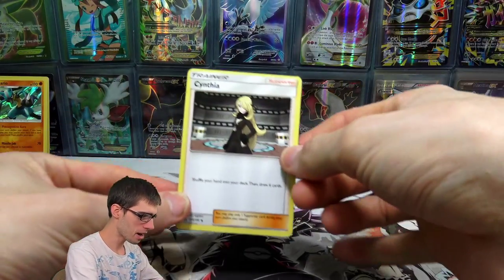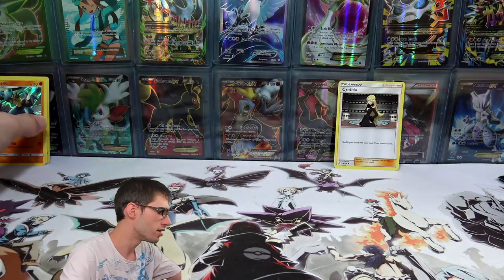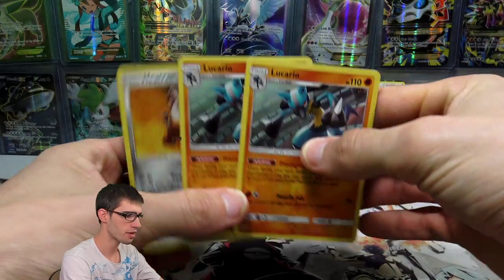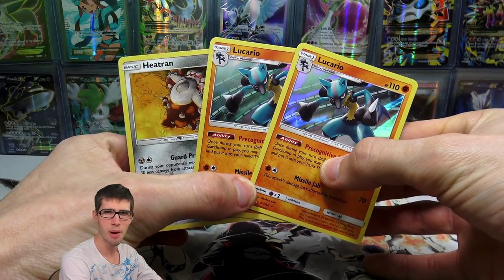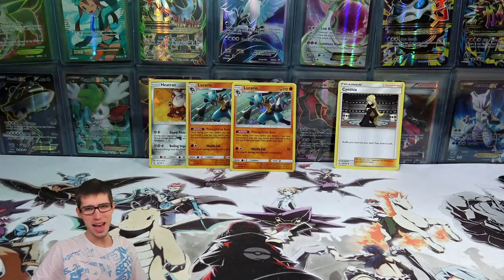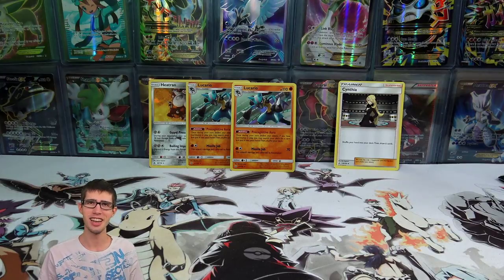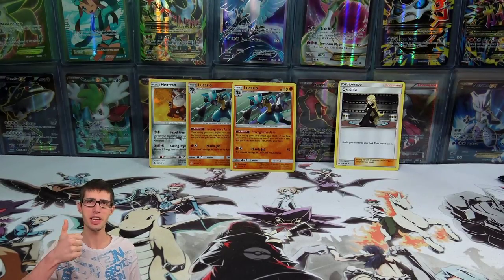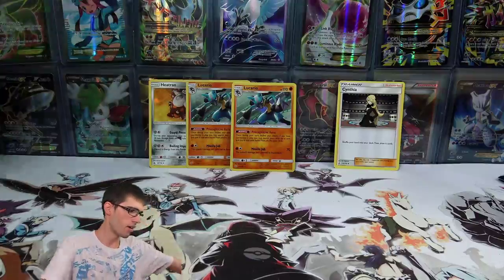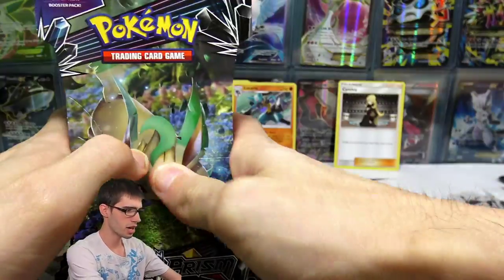To recap today's opening: we did manage to scoop up another Cynthia — if you're keeping track of how many Cynthias we've pulled so far, let me know in the comments. I think we're at four out of all the sleeve booster pack openings. We also have two Lucario Holo Rares and a Heatran Holo Rare. Not a bad opening, not a great opening, but it is what it is. If you enjoyed today's installment of the Search Force series, drop a like below and subscribe. Stay tuned — we have 10 packs of the Leafeon Pack Art coming up on the channel tomorrow.